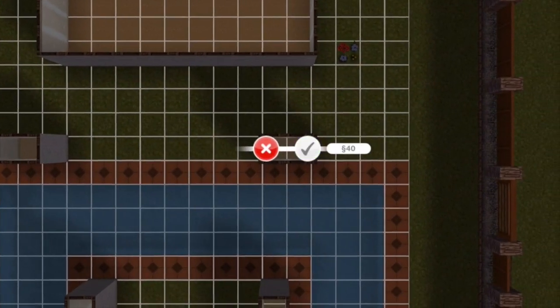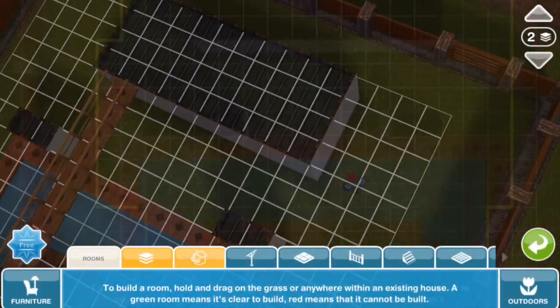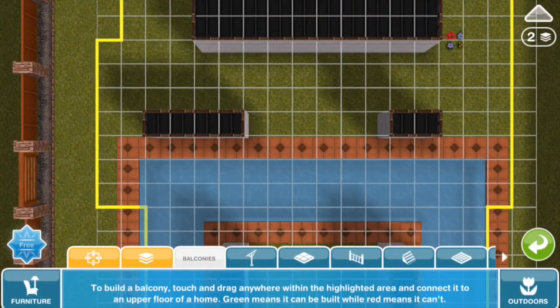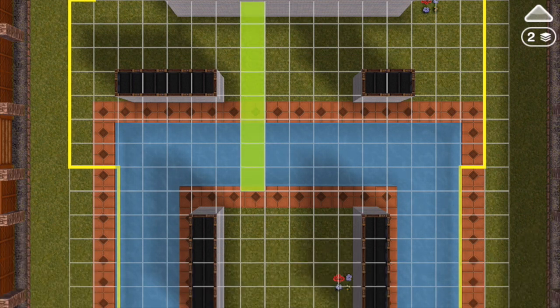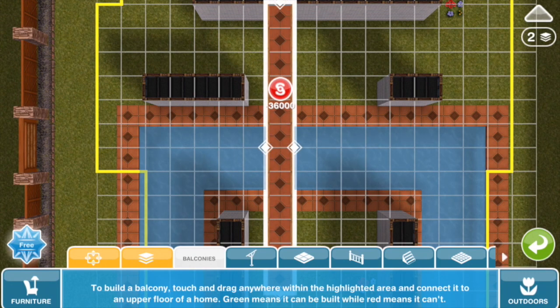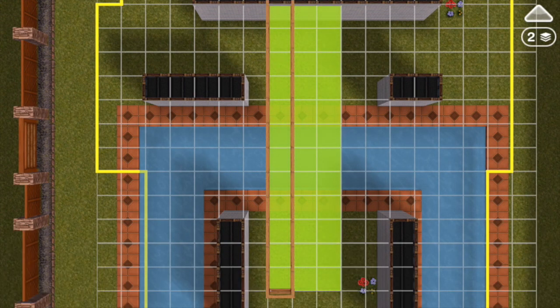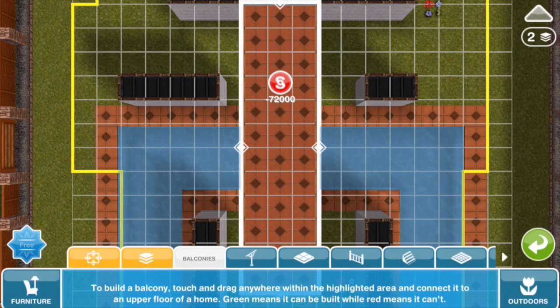If we build a second building, we can then extend balconies even more. As you can see, we've created a space in the yellow lines where this balcony can just go basically as far as we can push — so it goes all the way out into the island like this.